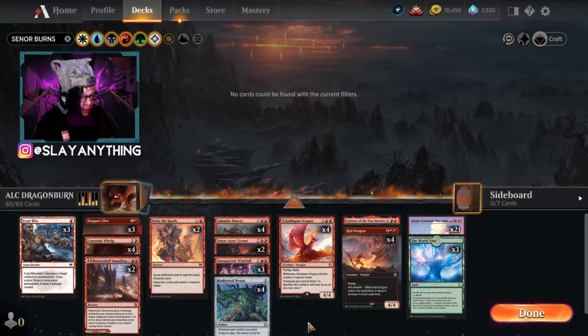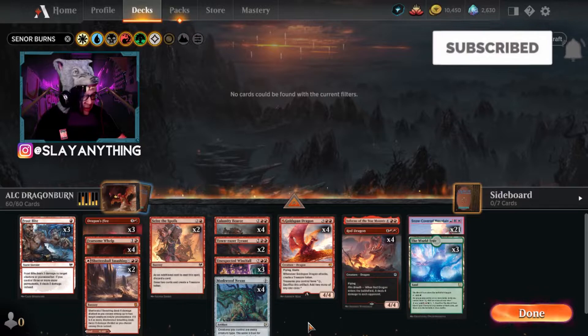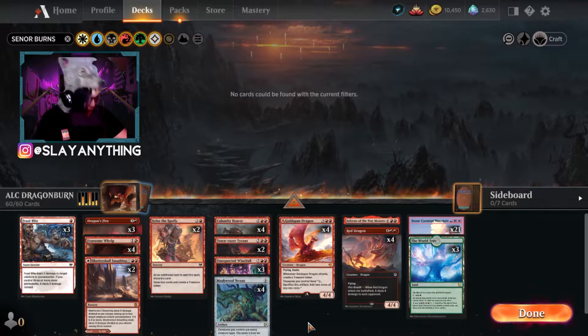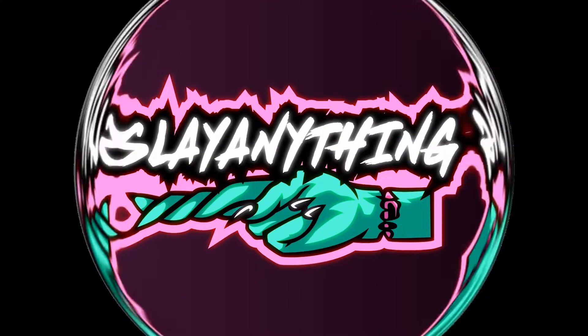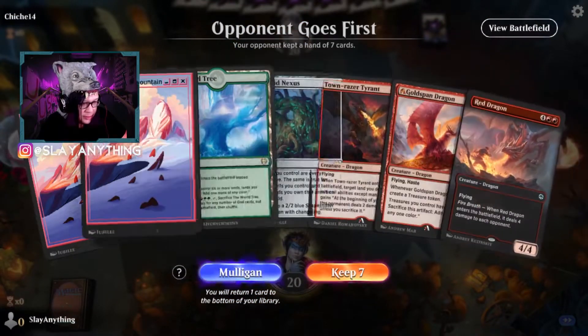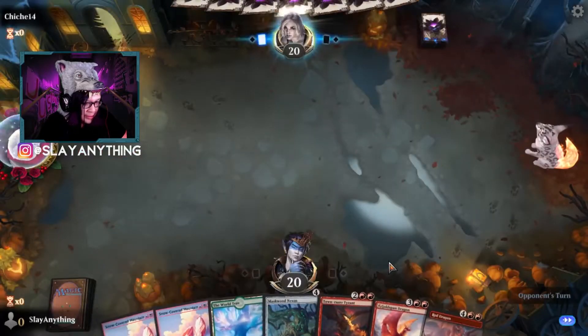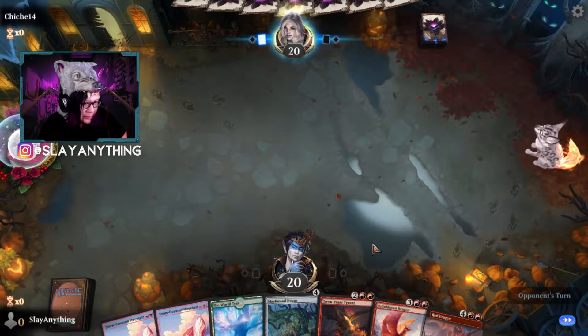It definitely works. Let's go ahead and get to some gameplay right now. Without further ado, let's play some Magic the Gathering. Not an incredible hand by any means, but we do have our way up to Maskwood Nexus. We'll hold on to it.